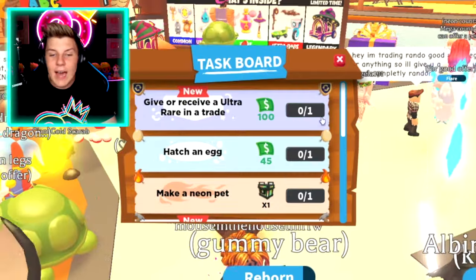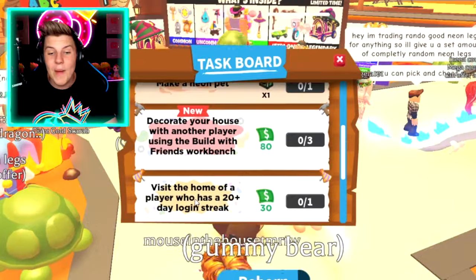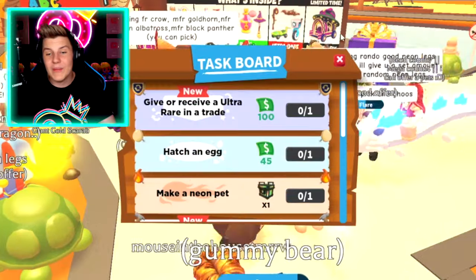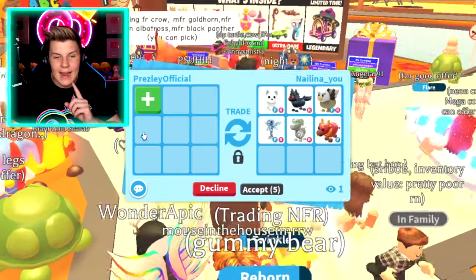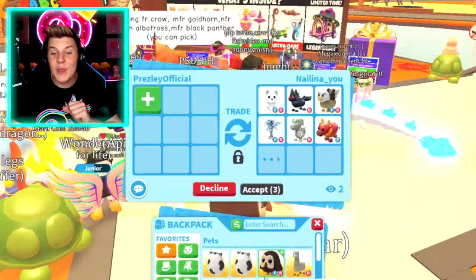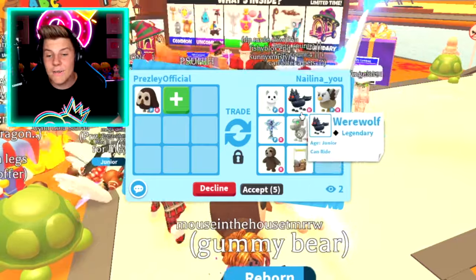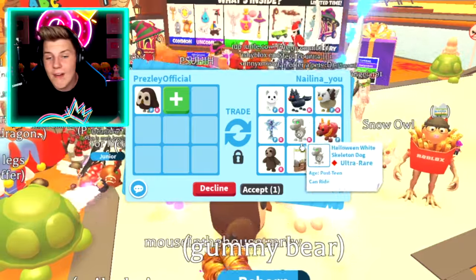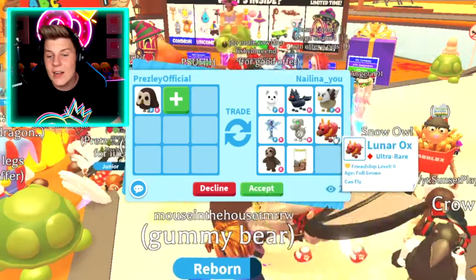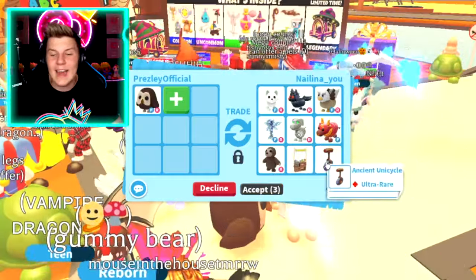Make a meganeon pet — I think we're going to try to do all of these: make neons, make meganeons. Now let's go ahead and add in our owl pet. They added in a fly ride arctic fox, a ride werewolf, a fly ride griffon, a fly ride merhorse, skeleton dog, lunar ox, sloth, lemonade stand, and I think they're just going to add in like a couple of smaller things, like the ancient unicycle and stuff like that.